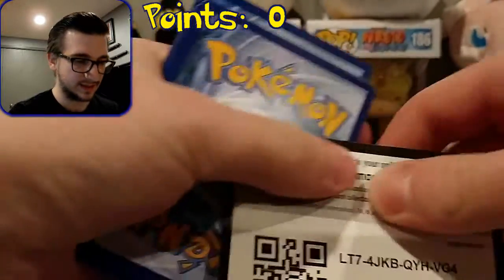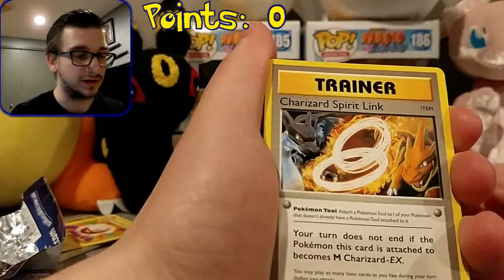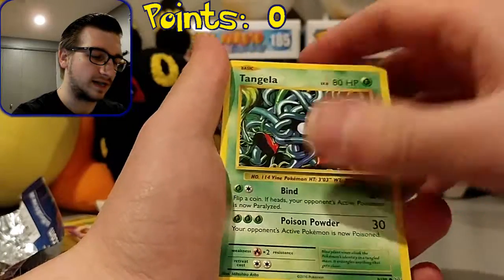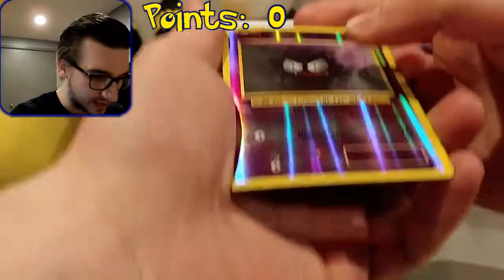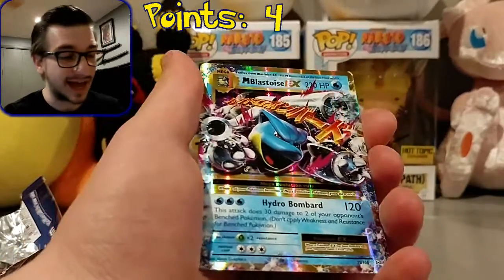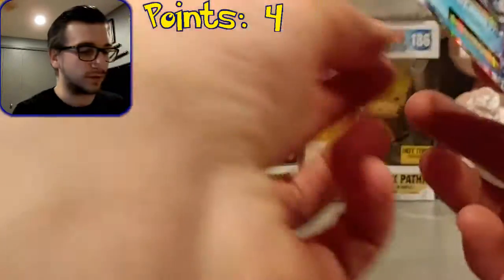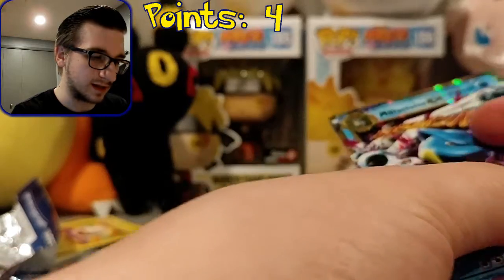There's that code for you guys. We have a Reverse Holo Gastly, which is a common, so that's nothing. And we have a Mega Blastoise EX! That is awesome — I actually just pulled this in the last video too. That is four points right there. I'm going to get that into a sleeve right now. So right there, we put four points on the board with the second pack. That's going to go into the binder as well.